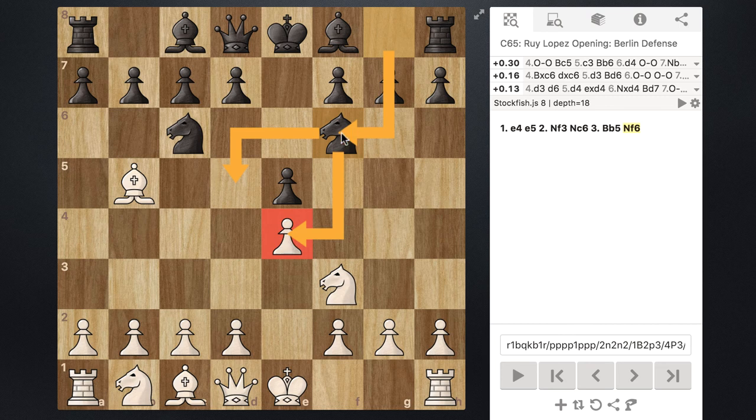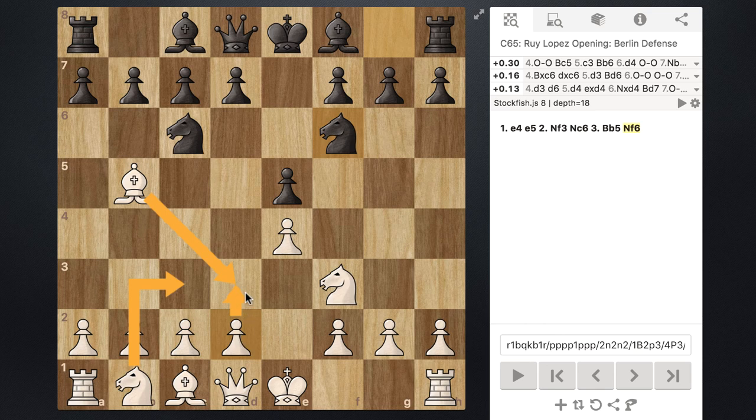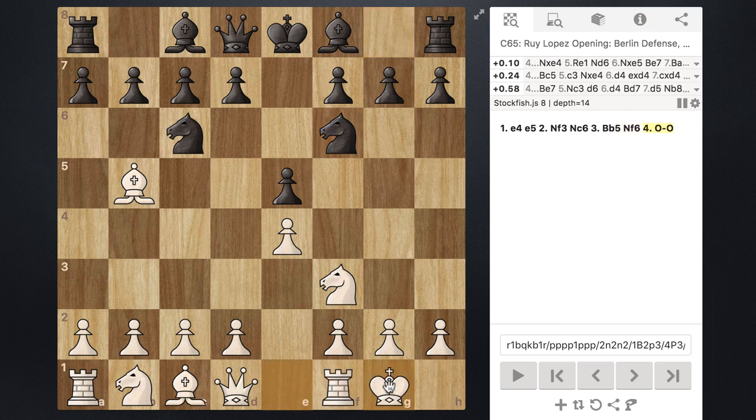Now white can defend in a lot of different ways — they can develop a knight to c3, move their bishop back, or move a pawn to d3, all of which defend the pawn on e4. However, white's most common maneuver in this position is just to castle, allowing black the option of taking that pawn.